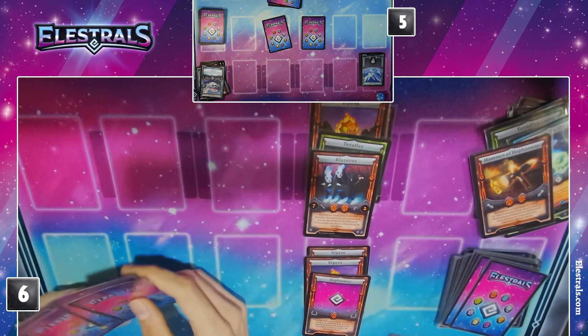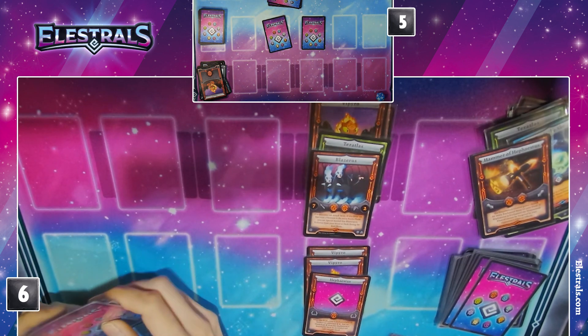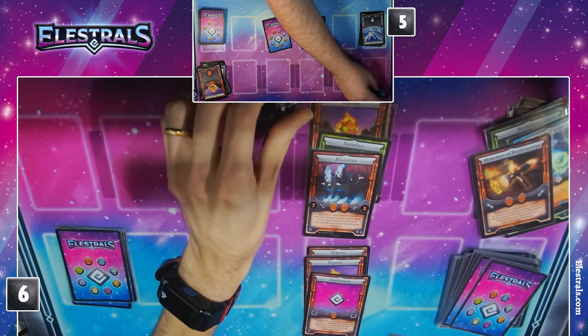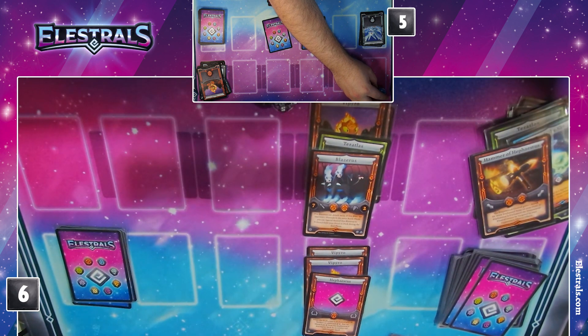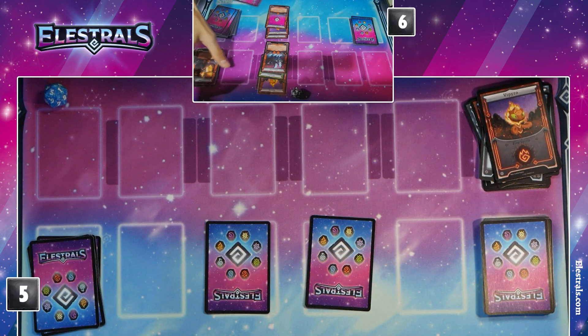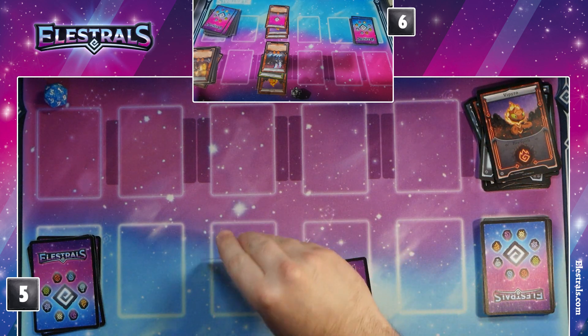You have that near end phase — that's the opportunity to ascend to Trifernal if you want. That's a new ability, right? No, this is if it destroys two Elestrals in the same battle phase. Yeah, you didn't destroy two. So that's your turn. I'm at six. You're at five.